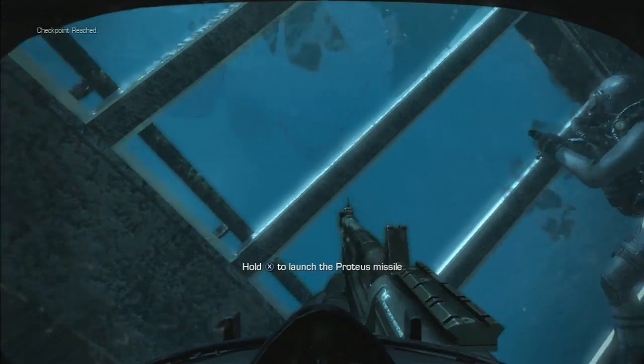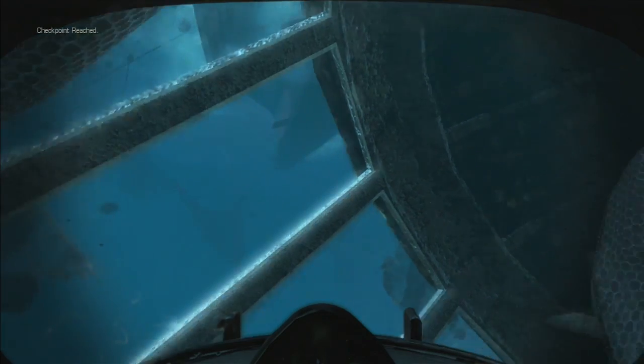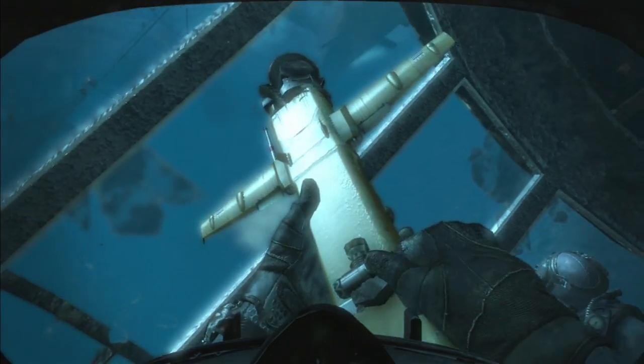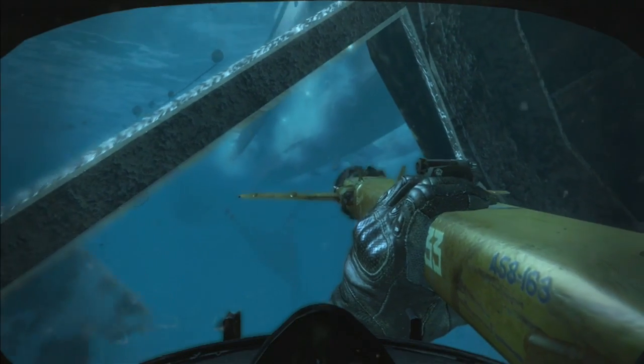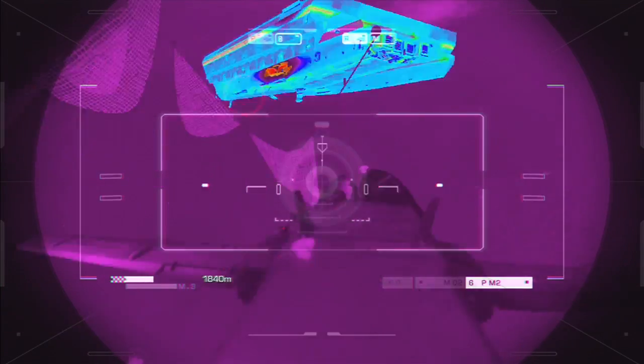Now when you reach the top of this old lighthouse type building here with Keegan and you pull out the mini torpedo, all you have to do is aim it and pull the trigger at the LCS and then you guide it along the way. I went for the heated area in the middle — I don't know if you actually have to hit that, but I did it first time, so if you go for that then you should get the achievement.